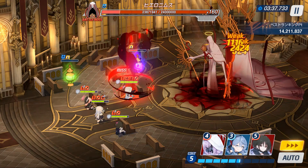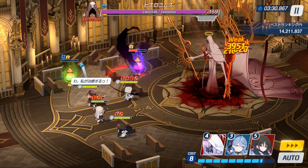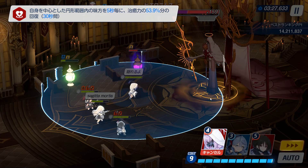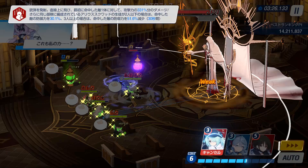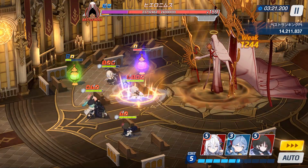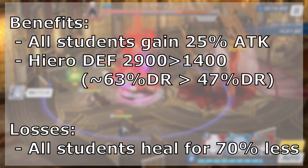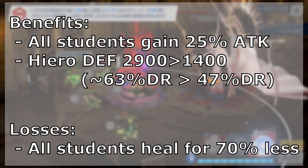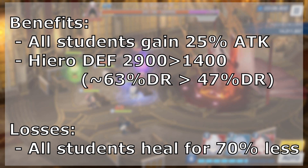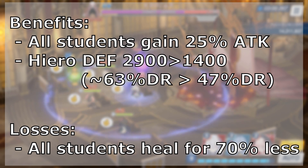What is new to phase 1 is the purple relic. The purple relic is considered an enemy, which you can lower the health of by targeting it with an EX skill. This relic will never be targeted by auto attacks or basic skills. When the purple relic falls to 0 HP, you essentially initiate a trade deal. Your benefits include all your students having their attack buffed by 25%. Hero's defense will also decrease by 1500 points, which is equal to roughly 16% increased damage before accounting for other defense debuffs.